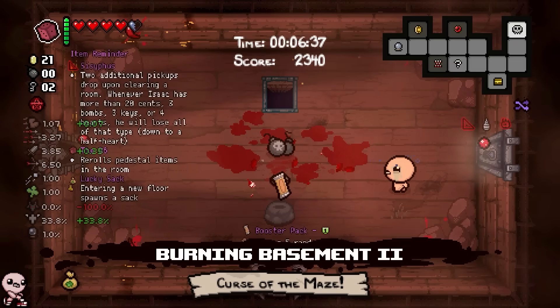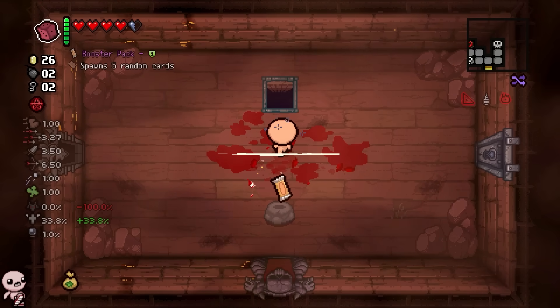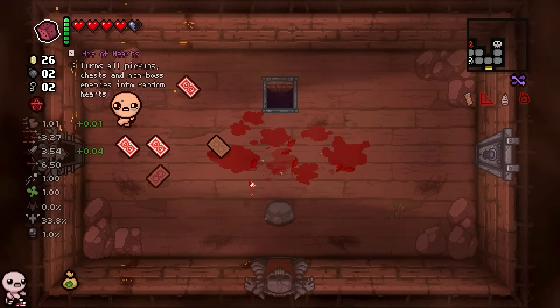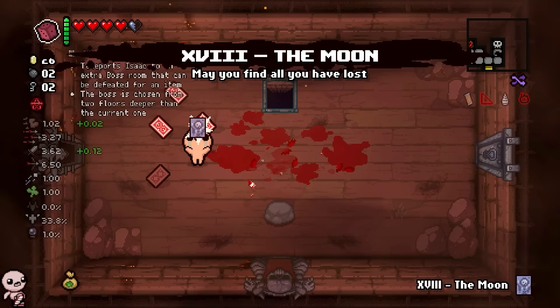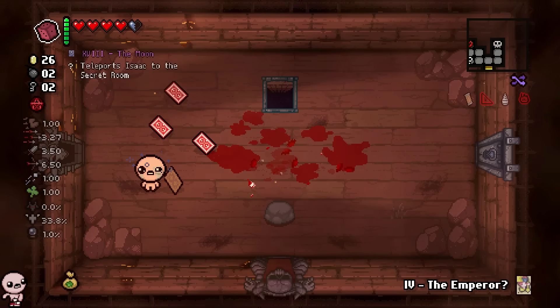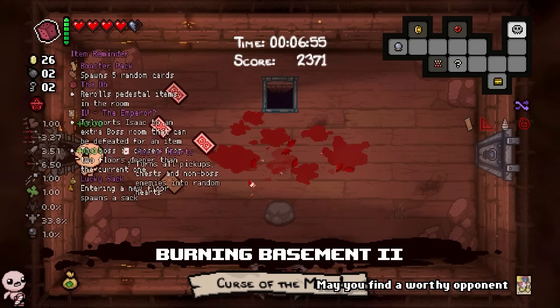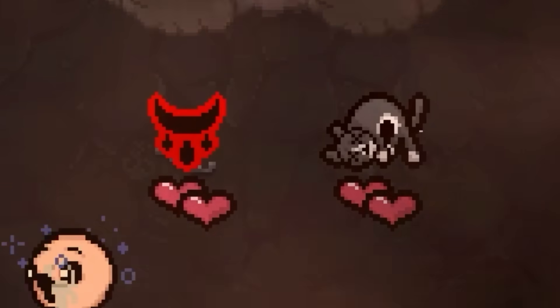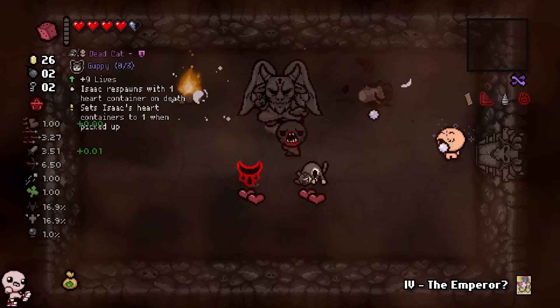Let's take the booster pack. Ace of hearts — wait, really? Two ace of hearts? Queen of hearts, moon card, and reverse emperor. Let's use the reverse emperor now — better to do it early on. And of all of these, they all suck. A bit of a dead cat moment, plus the spirit of the night. Don't mind if I do.